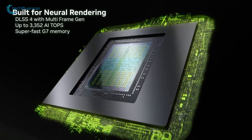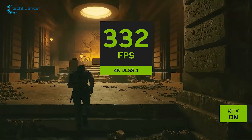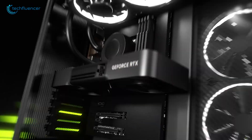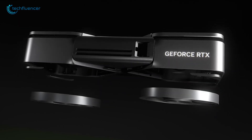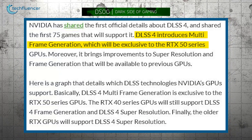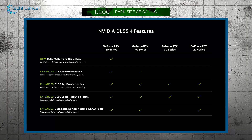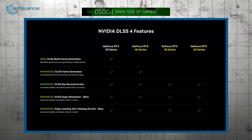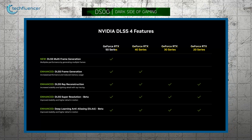DLSS 4, introduced by NVIDIA at CES 2025, features multi-frame generation. This advanced feature is exclusive to NVIDIA's GeForce RTX 50 Series GPUs, including the RTX 5090, 5080, 5070 Ti, and 5070. While DLSS 4's multi-frame generation is exclusive to the RTX 50 Series, other GeForce RTX GPUs such as the RTX 40 Series and older models will still support DLSS 4's frame generation and super-resolution features.